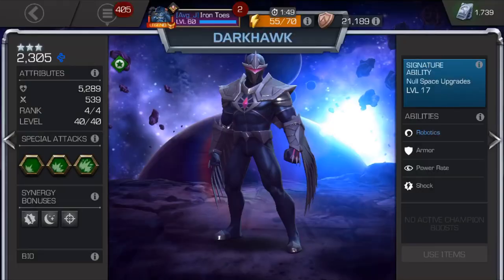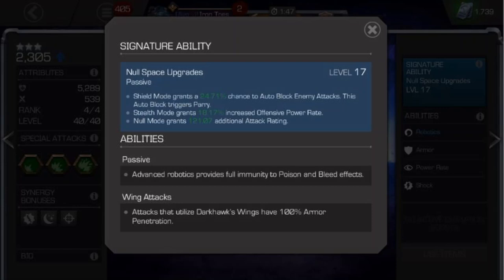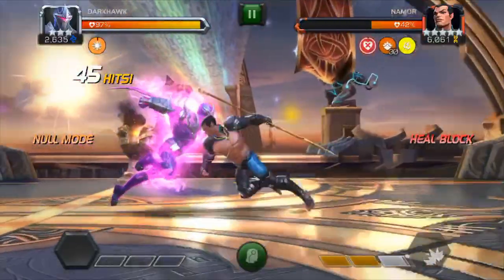The last thing is that the Awakened ability really does help, and the higher the signature, the better — it benefits each mode. The dupe will enable auto-blocking in shield mode, which makes for an annoying defender in war. Stealth mode generates more power when attacking. And null mode, when maxed, gives you a 100% attack increase on top of the increase you already get from null mode. He's usable without the dupe, but it will crank up his usefulness.